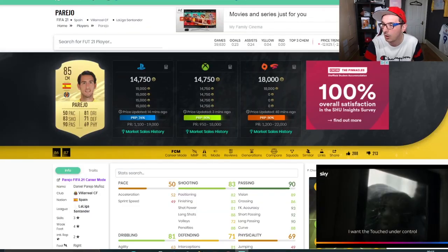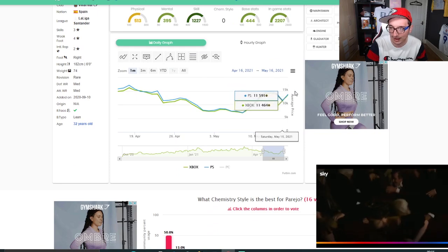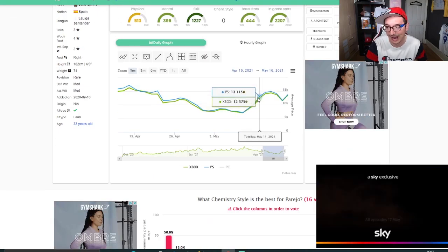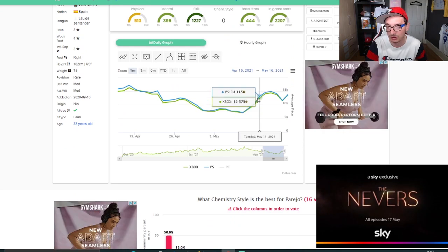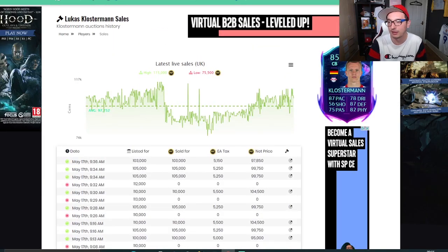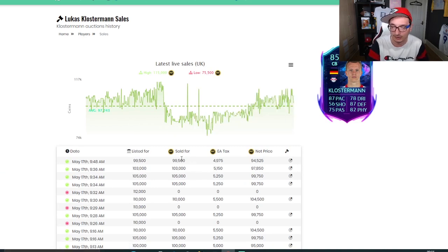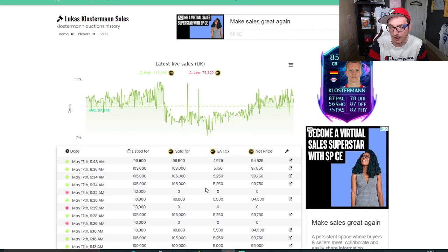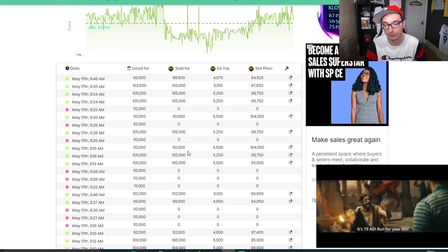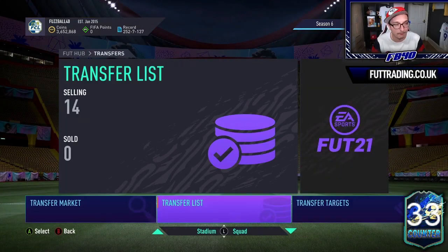Let me show you Footbin. For Parejo, you can see the dip and then when the 85-plus content comes out, he spikes — going from 11k on Saturday all the way up to 14,750. It's important you understand there's a buy point on these cards. For Klosterman at 105, you've got the market sales history: a 99 sale 10 minutes ago, then 103, 105, 105, 110, 110, 105 — consistent sales in that area. At 95 you can't go wrong, you're not going to lose coins. That's all you've got to do.